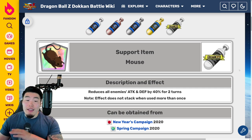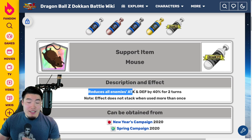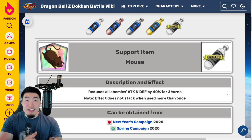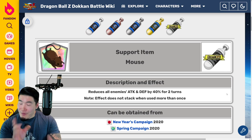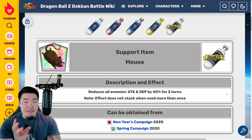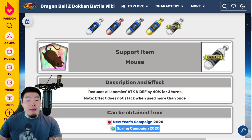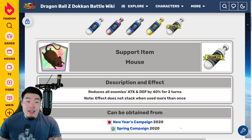The last item is the Mouse support item, and this is a very, very good item. It reduces all enemies' attack and defense by 40% for two turns, which is 10% more than the Shamo item. Unfortunately, there's no event to actually farm this item — it was given out during the New Year's campaign on JP and the Spring campaign on Global. At this moment in time, we just can't farm it. But I wanted to mention it because it's a really good item and it does become available in the Baba Shop every once in a while, so definitely look out for Mouse items and buy them whenever you can.